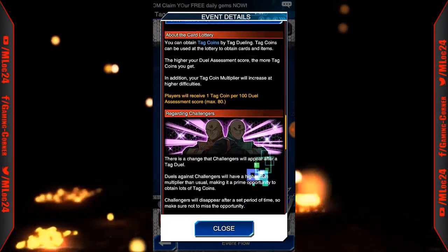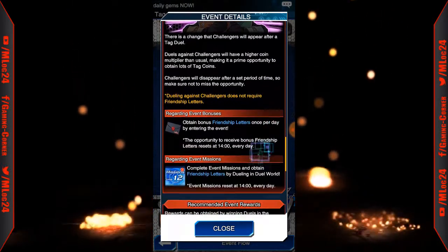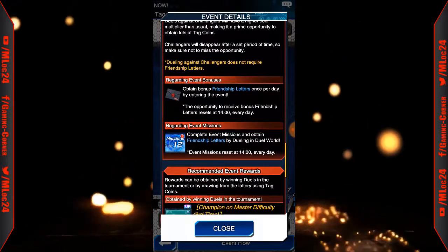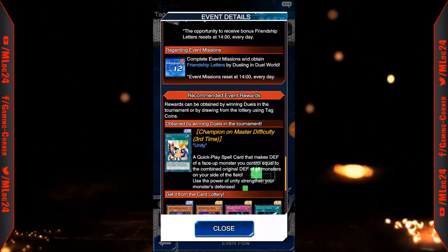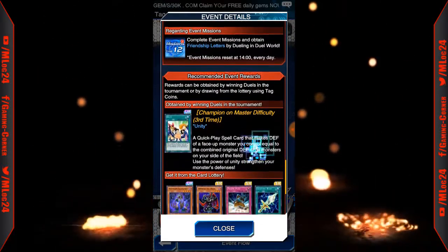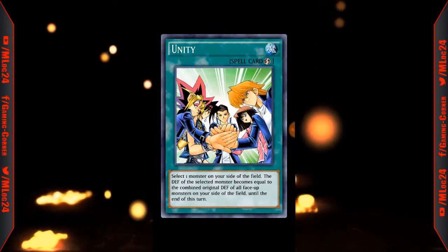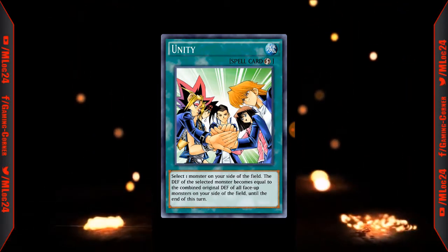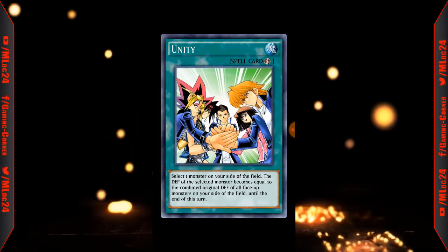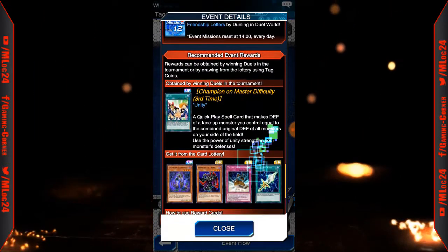Card lottery — let's see what cards they're gonna give us here if any. We get a champion shot on master difficulty third time. We're gonna get Unity: select one monster on your side of the field, the defense of the selected monster becomes equal to the combined original defense of all face-up monsters on your side of the field until the end phase. That's a decent card.